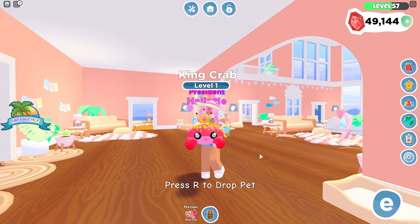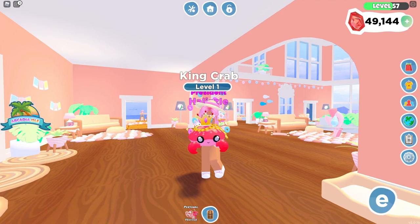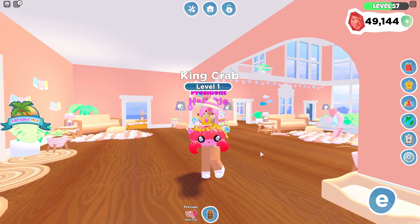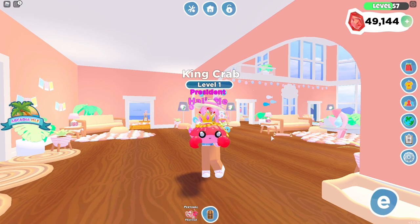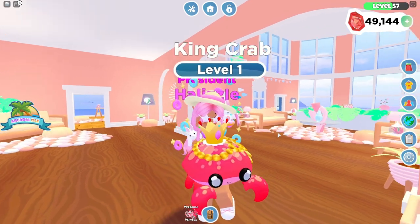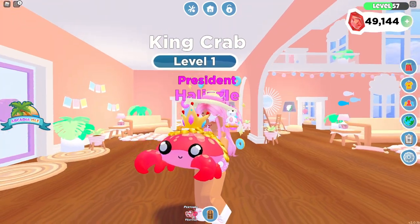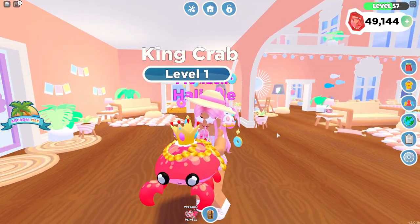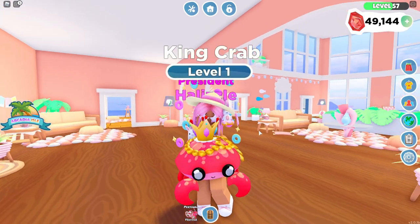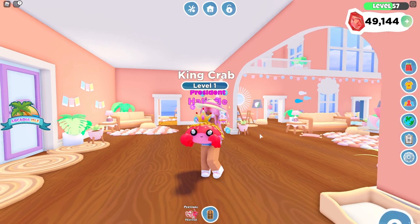I only had like two pets missing from the ocean pets collection, and Cora was super nice enough to send them my way without me even expecting it. So major shoutout to Cora — thank you so much for the king crab and the dolphin. This is what the king crab looks like right here. He's so cute. He's like the crystal crab, but he also has some jewelry on and treasure, and look at that crown. How cute is that? That is adorable.